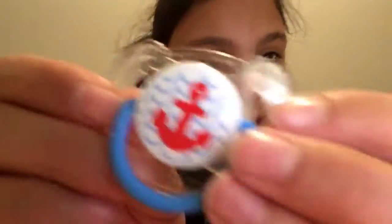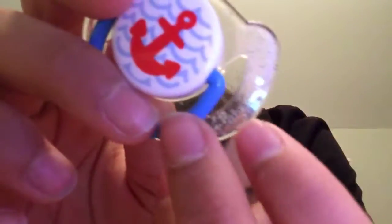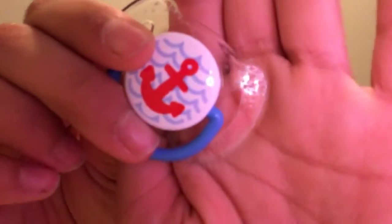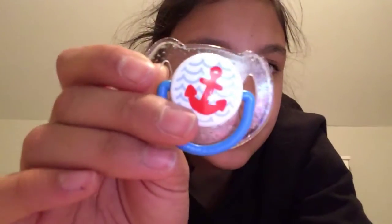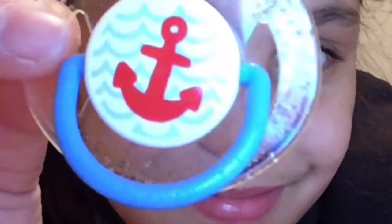This next one doesn't really fit in his mouth because I cut it too small. I love this binky — it came with a case and it has a little anchor on it. It's supposed to be light blue but it's more of a clear color. My dog got a hold of it and started chewing it, but it's still really pretty and cute.